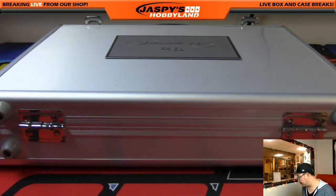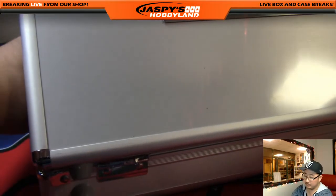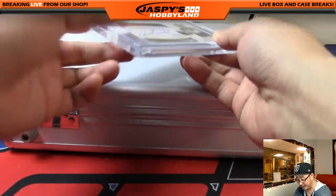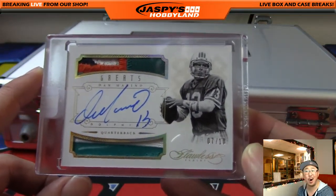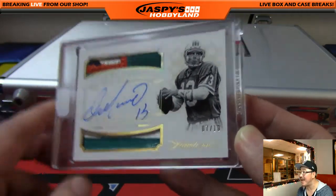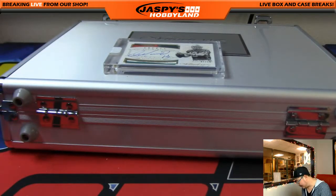Two encased cards — we'll go left and right. First one is a dual relic. Wow — seven out of ten. Dan the Man Marino. Nice colors in this relic here, two colors. Seven out of ten. Nice, Dan Marino. Who's got Dan the Man? Pokey Chris — Chris Z. with Dan Marino. Nice.